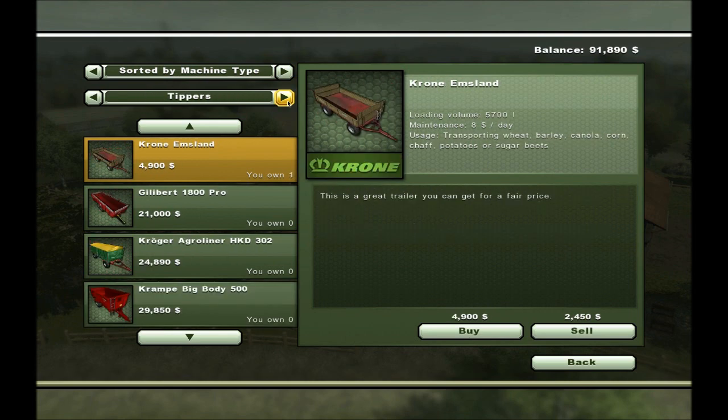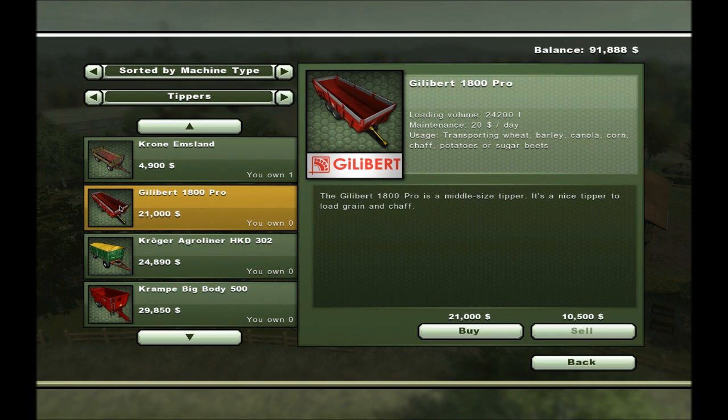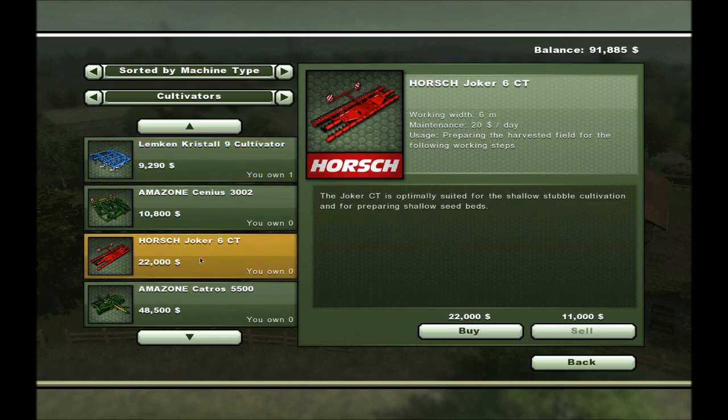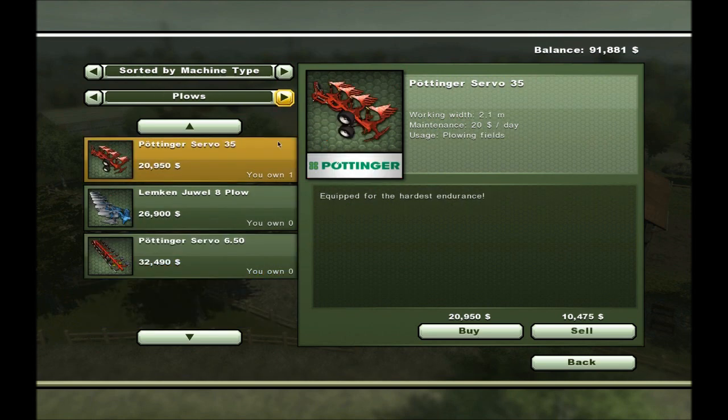Nothing in potato or beet harvesting just yet. A new wagon like the Dilbert 1800 Pro would be suited. I'd like a wider cultivator than the one I have, so there are no passes left uncultivated. I did try this one in the multiplayer I'm doing with a buddy — I'm not too impressed with it. This one requires big tractors.